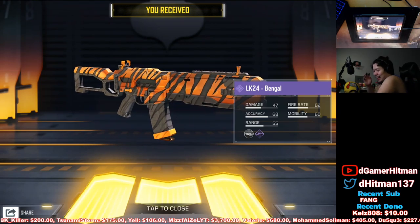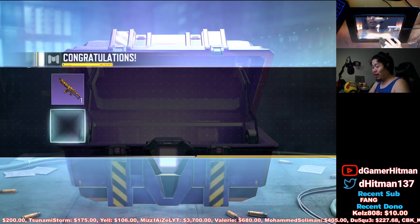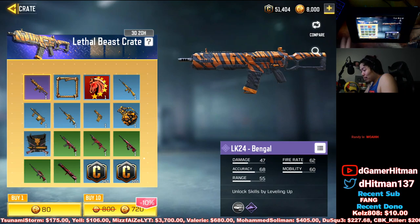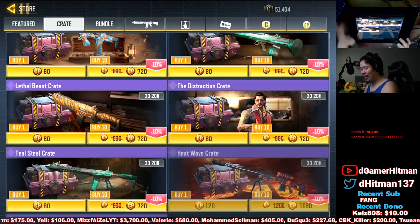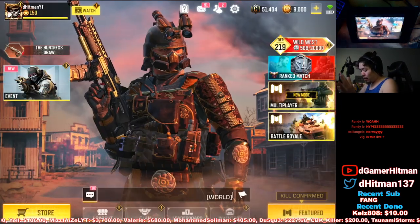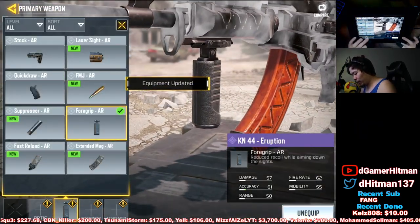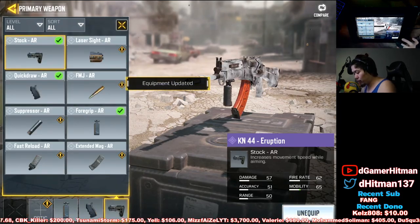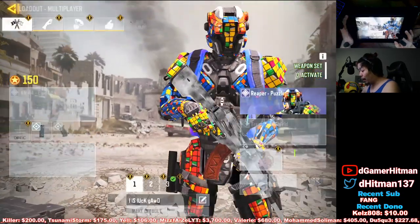If you guys want to see some gameplay on that, let me know in the comments below. We got the LK skin again — that'll be for another time. Let's go ahead and look at our KN real quick: quick draw for grip, and then we're gonna rock the stock because I personally like using the stock. I like the strafe a lot and it has a pretty solid rate of fire.